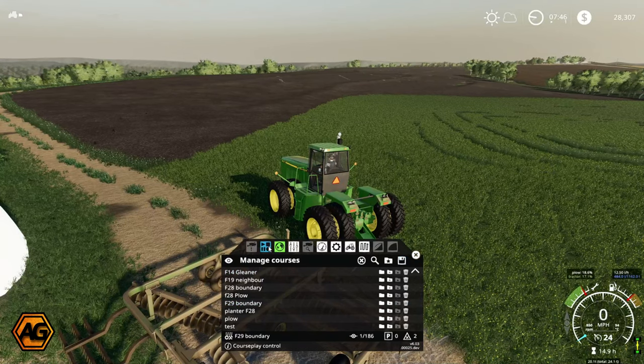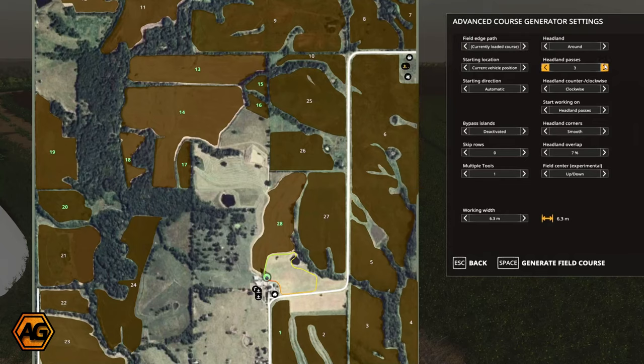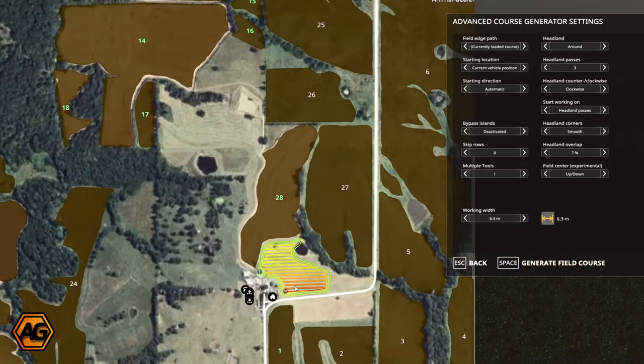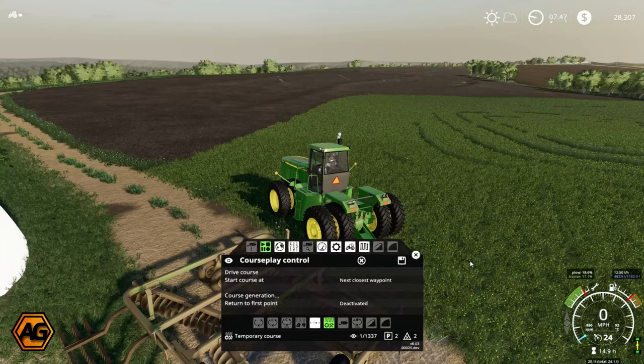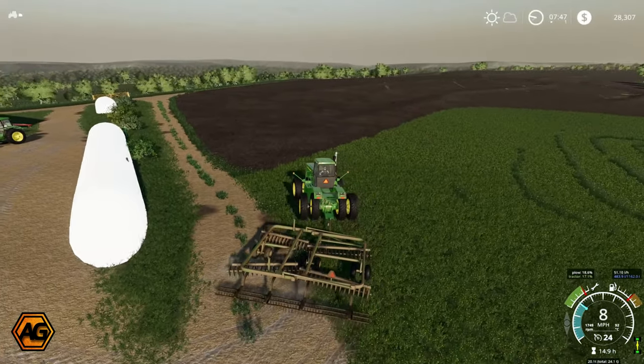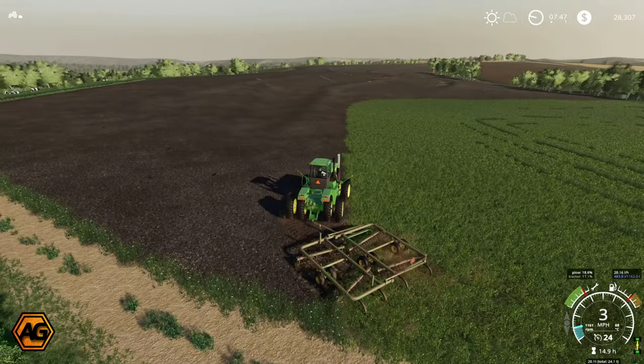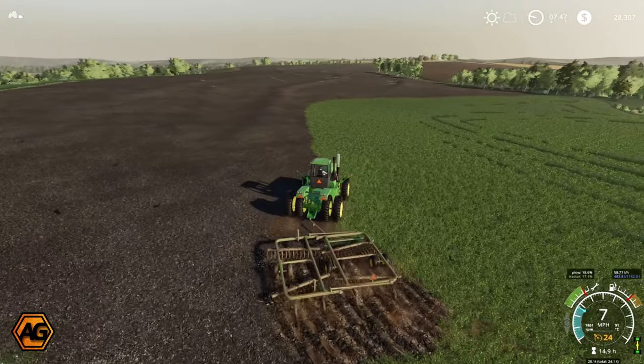If you remember last time we got the mower working on here, we had saved a course. I'll go through course generation first — I think I called it field 29, the latest one that wasn't numbered. We'll load that course. In the course generation you can see the outline of the field from the outlining mode last time. We'll put our headland on — three rounds — tool width sorted, and I'll start on headland passes to find the edge of the field. That looks pretty good.